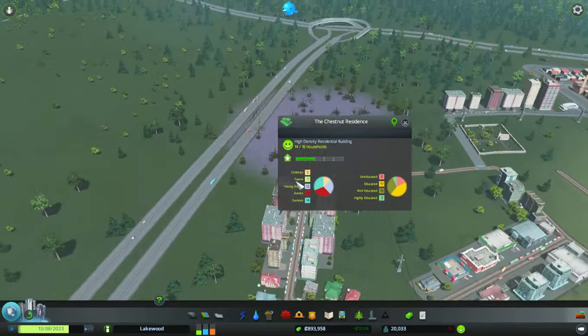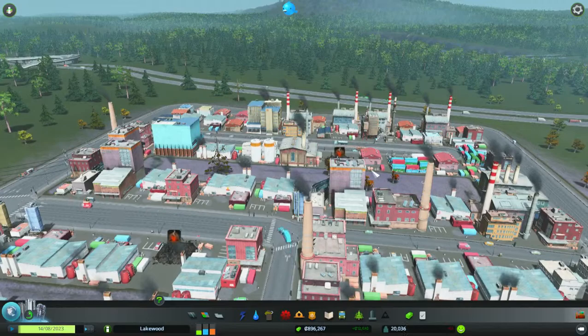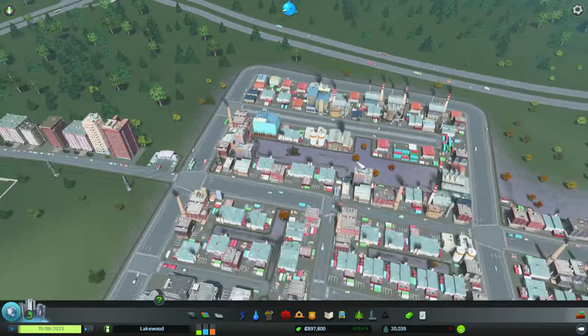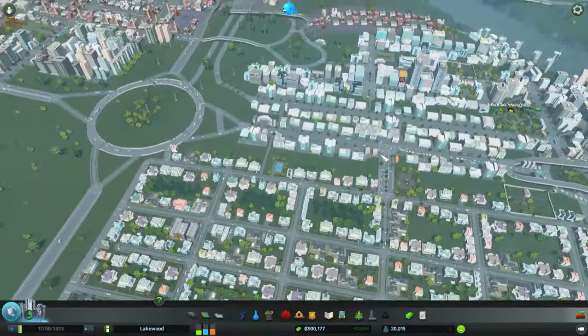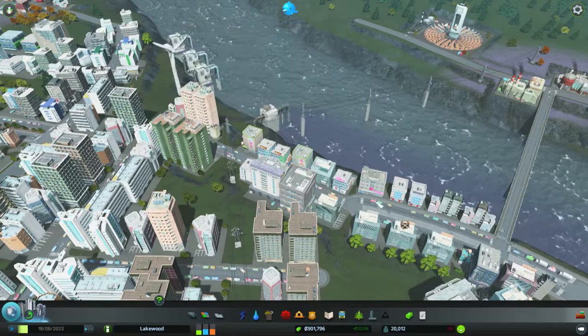I tried to experiment with the problem of factories not having any workers and found out that it's just like real life. If factories can't provide jobs you've just got to shut them down and de-zone them. I de-zoned a lot of the farmland and was able to give people a good number of jobs. I lost some industry in the process but turns out there are fewer people complaining and fewer people dying because of starvation.